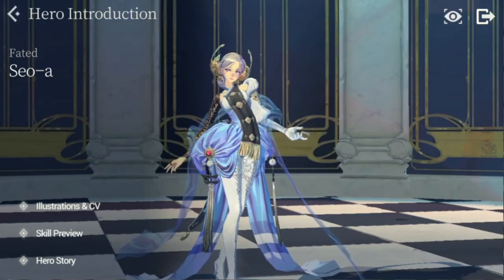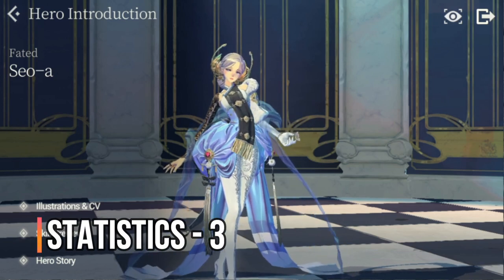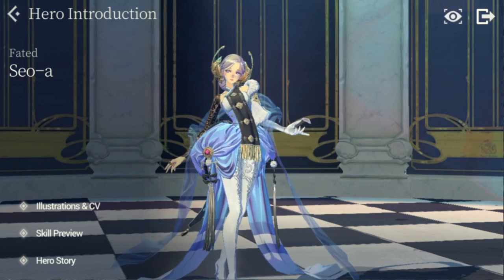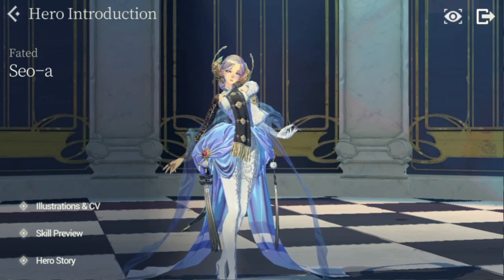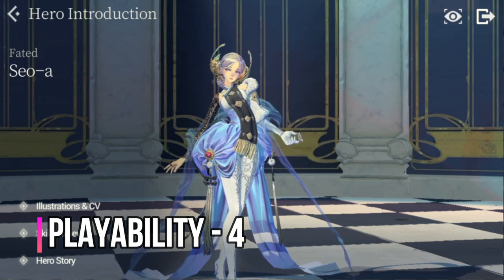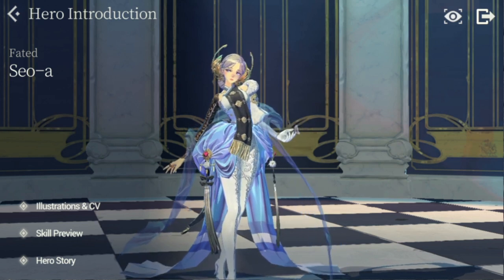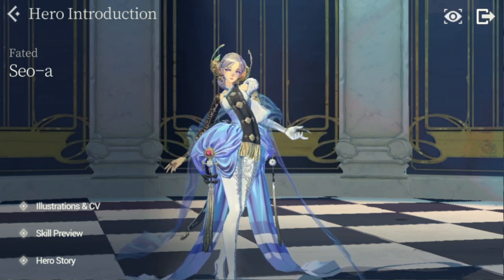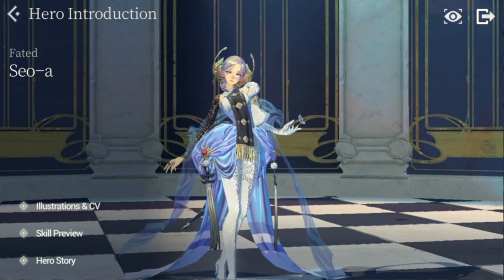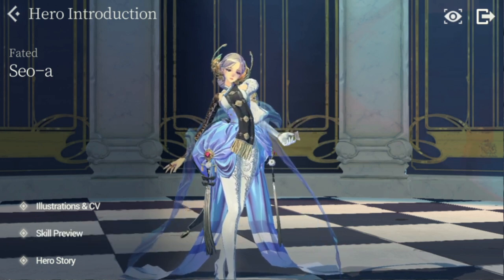For her overall rating, on a scale of 1 to 5. For stats, I rate her a 3 — she only has two good stats, dodge and HP, with the rest below average or low, but those two are exactly what she needs. For playability and content, I gave her a 4 because she's versatile — she can function as both healer and support — though always needing Smith. For synergy, I gave her a 3 because she is very dependent on Smith and on HP-boosting heroes.